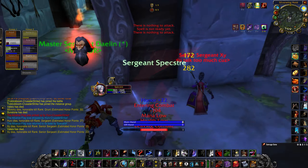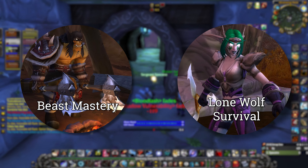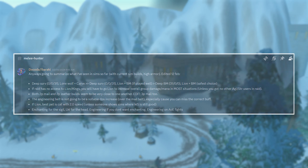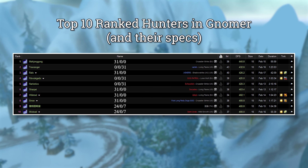There's two main build paths for Melee Hunter: a pet-focused Beast Mastery route, and an all-in Lone Wolf Deep Survival route. In PvE, the Deep Survival option is winning in Sims and on Napkin Math, but BM is actually doing well with current pre-BIS gear.